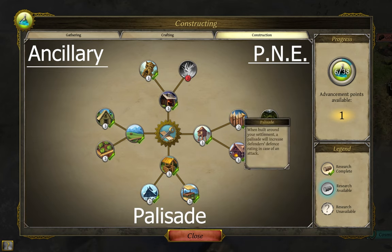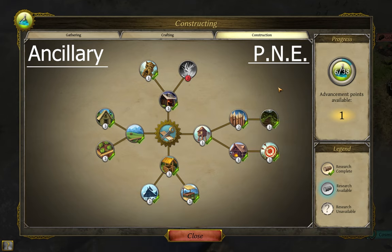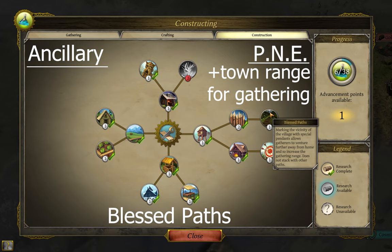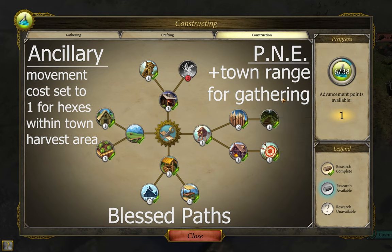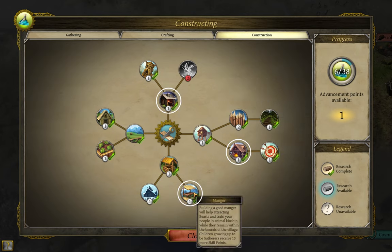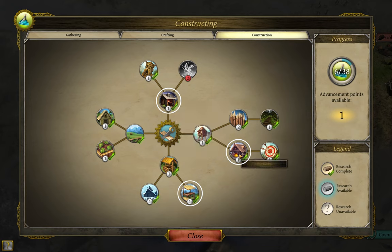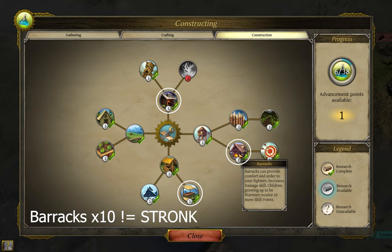The palisade grants bonus shielding to anyone in town. The blessed path increases the radius you can gather materials from your town — at its strongest, made from super strong materials, it can increase the harvesting radius by two points, allowing gathering out to three hexes. Like the well and tower, its effect cannot be stacked. Also of note: any hex within the town's gathering radius only costs one movement point to cross regardless of terrain. The skill point bonuses from the smithy, manger, and barracks are randomly distributed among skills, not all into the primary skill. And those skill point bonuses do not stack — you can't build 10 barracks and produce overpowered warriors.